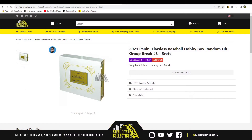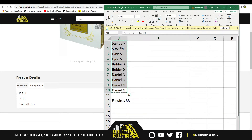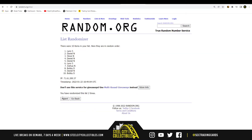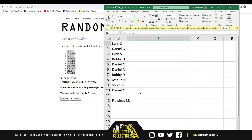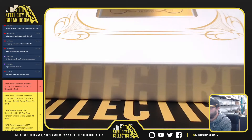Here we go — 2021 Panini Flawless Baseball hobby box random hit group break number three. 10 spots, random hit style. We're going to take the names and randomize those five times. Next, we're going to open the box, list each hit as they're pulled, and then randomize that list as well. Any extra cards will be randomized at the end. Good luck everybody — Flawless Baseball!